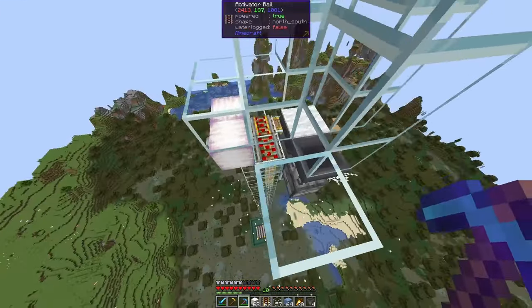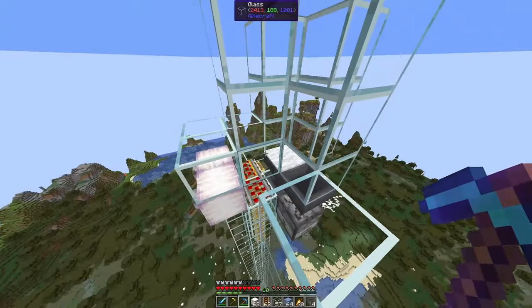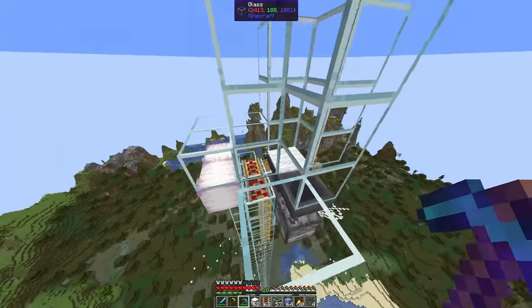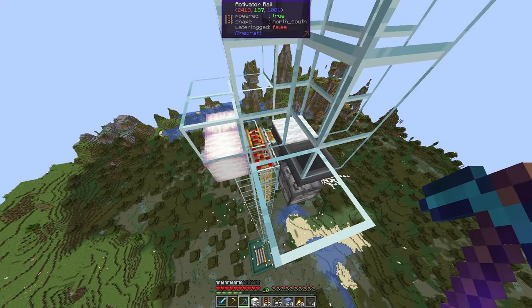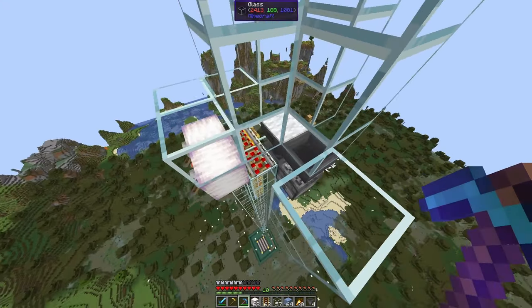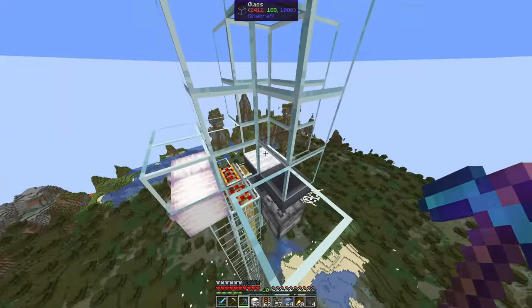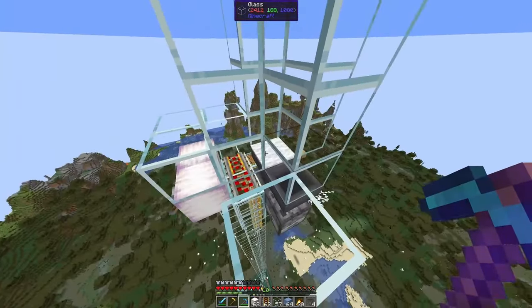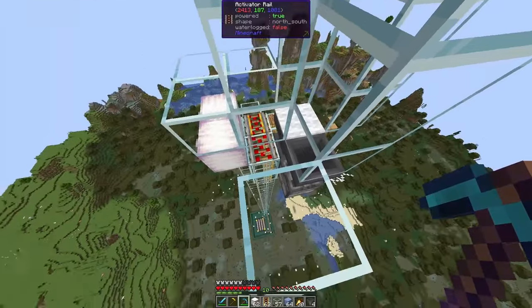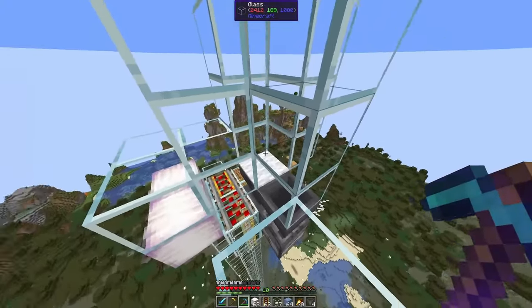In my first design I had the rails higher, and they would sometimes pick up witches — even though a minecart on a powered activator rail shouldn't pick up mobs. Because the activator rail ended there, sometimes the witches would end up in the minecart. So the witches have to be one block higher so the minecarts have no chance to pick up any witches standing in here.